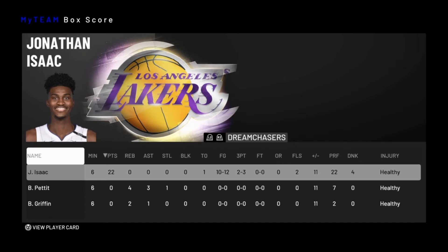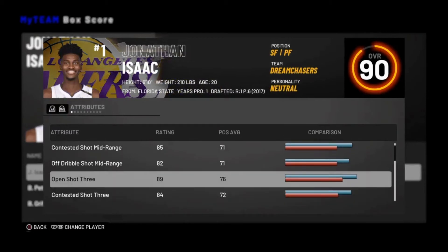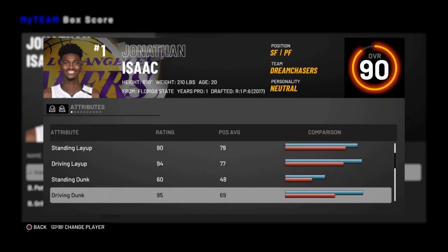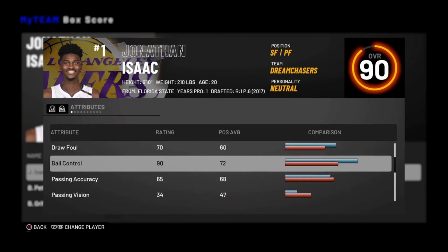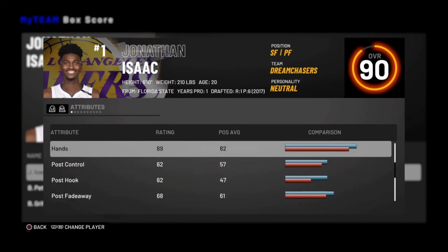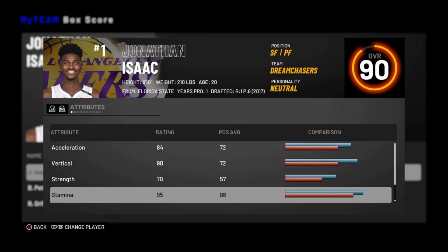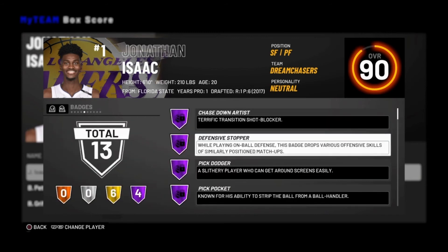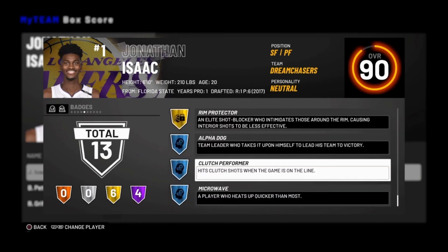If you guys do not have this card, this card is OP. I sniped him for 1k — 1.6k — but he is going for like 3k because he has four Hall of Fame badges. Look at his stats: 89 open shot three that gets boosted, layup gets boosted to 94, dunk is a 95, ball control is a 90. This card is literally OP — he's 6'10, 210 pounds, 20 years old, four Hall of Fame badges. Please get this card while you still can. If you guys enjoyed this video, be sure to like, comment, subscribe, and hit the notification bell.